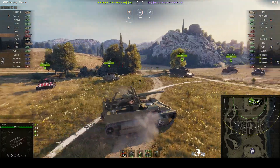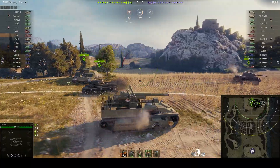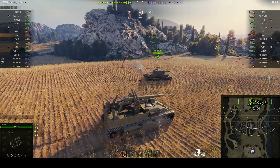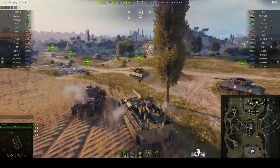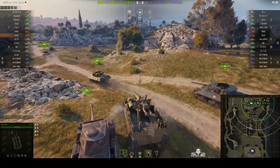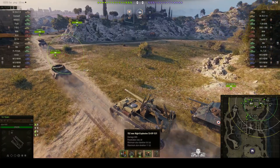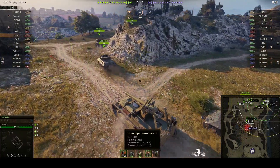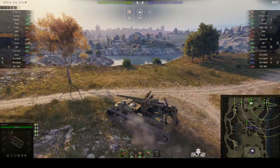This RT is based on the T28 hull, but it's got a massive 152mm howitzer mounted on top of it, which makes it quite powerful. In fact, it's got higher DPM than the M44, and that's partially down to the fact that the alpha damage from this gun is 600, whereas the M44 it's only 550. He's got a good reload as well, around about 18 seconds.